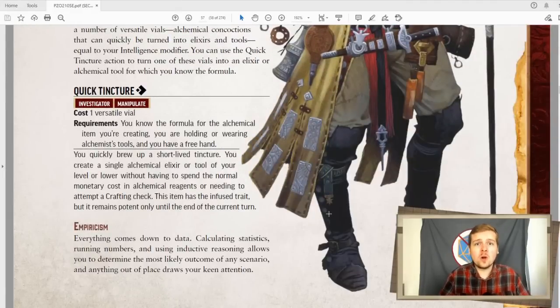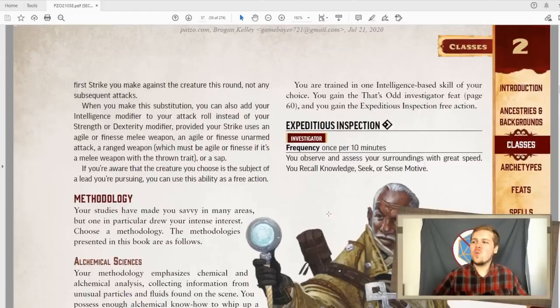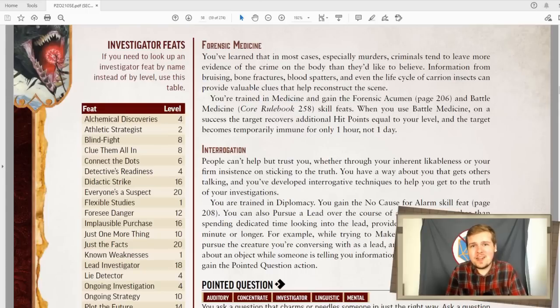Next up is empiricism — basically Sherlock Holmes. Everything comes down to data. Calculating statistics. Running numbers. You are trained in one intelligence-based skill of your choice. You gain the 'that's odd' investigator feat, which is the worst feat in the game, and you gain the expeditious inspection free action. For a free action, once every ten minutes, you recall knowledge, seek, or sense motive. Fantastic stuff. This one's really powerful. We'll get to the 'that's odd' investigator feat — I don't like it.